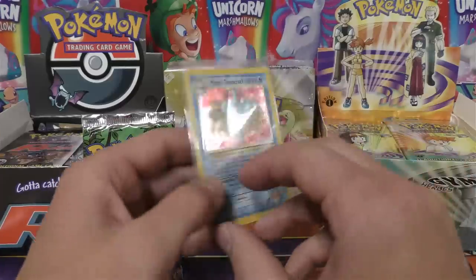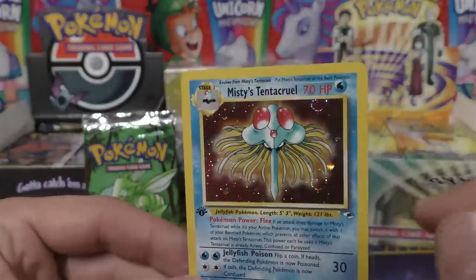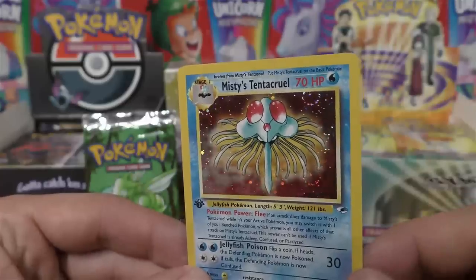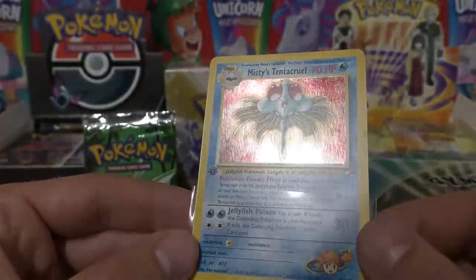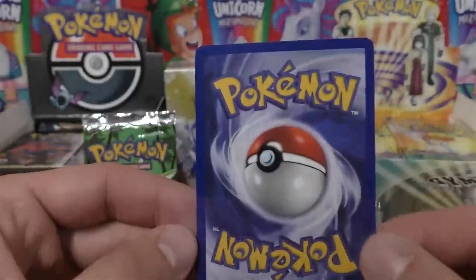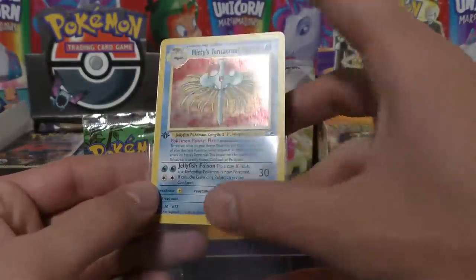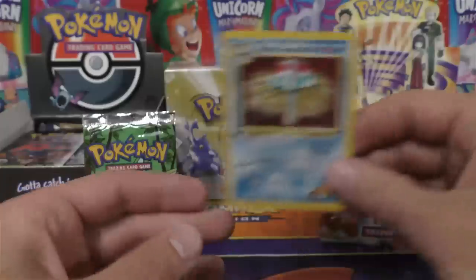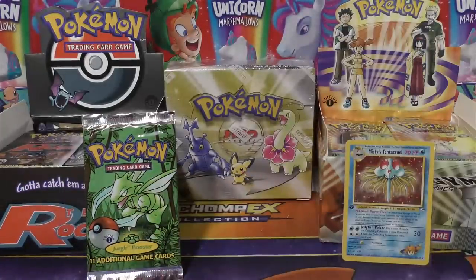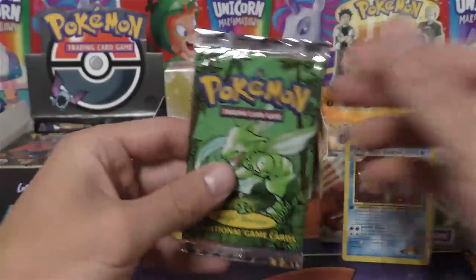The first pack hollow is Misty's Tentacruel — check that out! It's got a really prominent double swirl. I'm not really seeing anything wrong with this card at all; it honestly looks like a 10. That's in really good shape. It's always hard to tell for sure with the camera between me and the cards, but that one looked really good — a lot better than most cards I've seen pulled straight out of a pack.